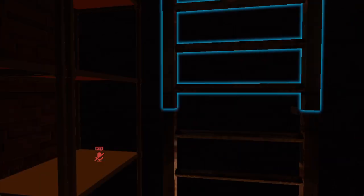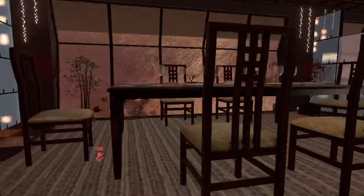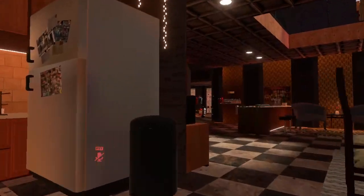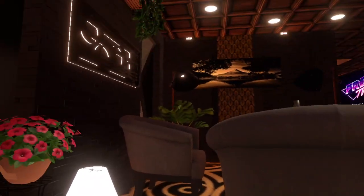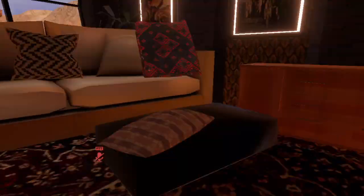We are going to go up again to this area, and we are going to find a little room — a little house inside of this. You can interact with some stuff in here. So if you want to hang out in here, that is your area.